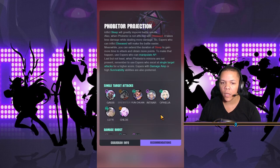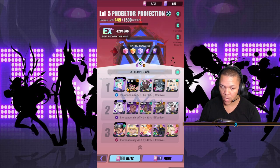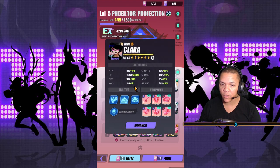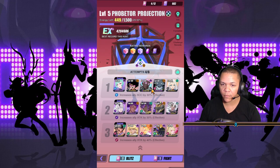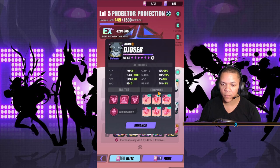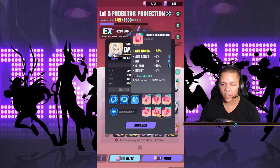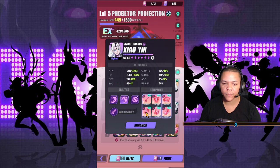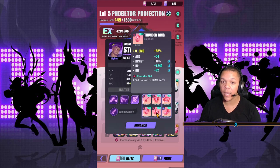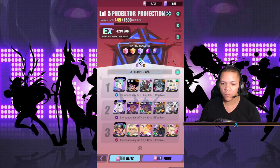So I'm going to show you what I use and go through each one. She's sleep, a little bit healing. Dozer - disease. Ophelia - damage. AP. Sleep and damage. Healer. AP, AP.